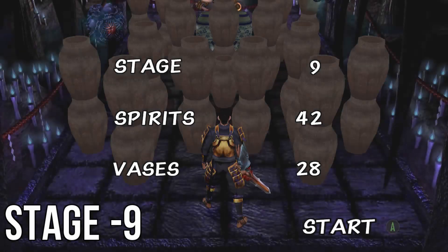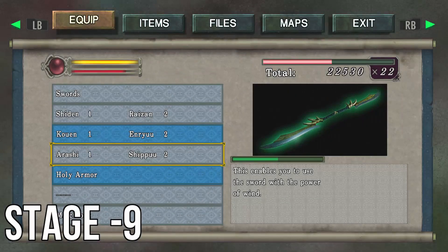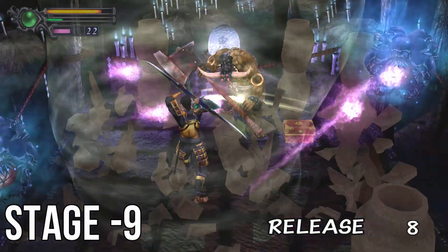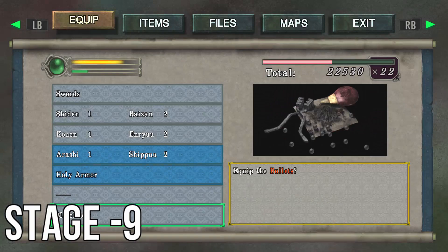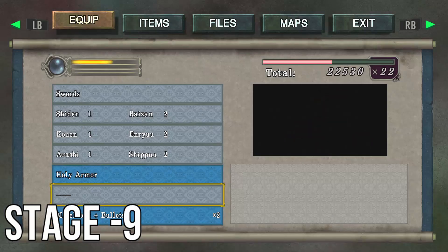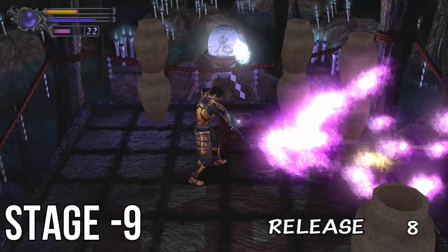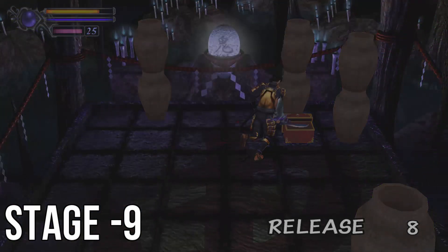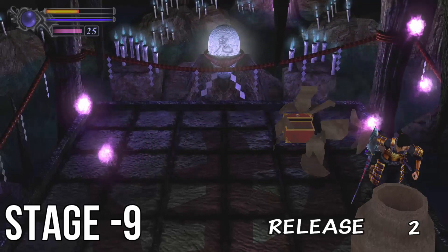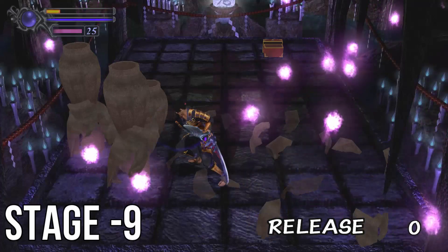On stage 9, you'll have to destroy 28 out of 42 vases. As soon as the level begins, open up your menu and switch to your wind-based weapon. Get it slightly above half magic and make a rush straight for the enemy at the back just to knock him over, then switch out to your musket. Make sure not to miss and take out both floating blue enemies, then switch to your lightning weapon and use the magic attack to take out the gun. After you've dealt with the enemies, clear out the vases at a calm pace.